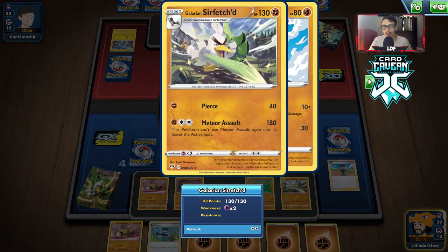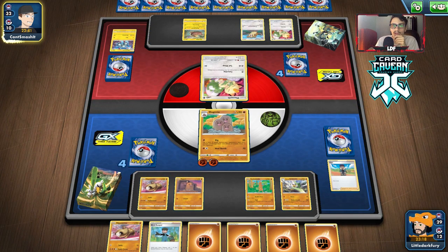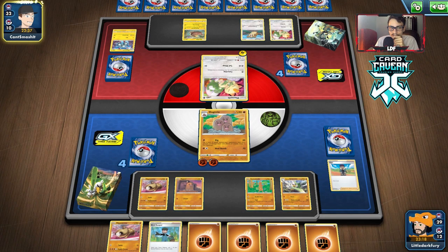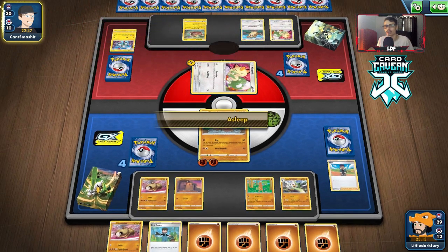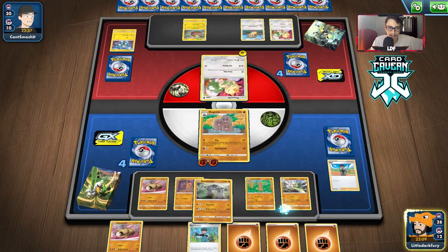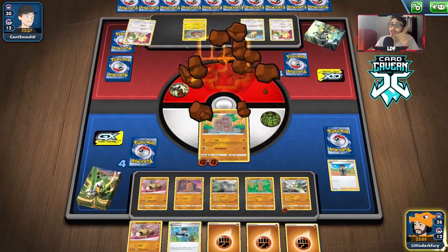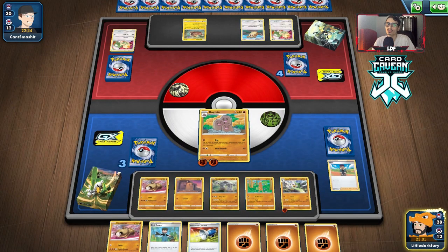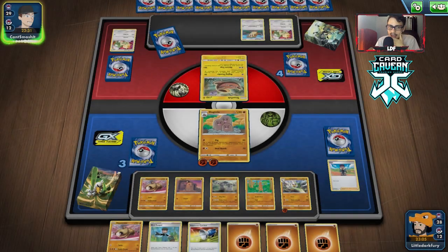We're just going to build the Farfetch'd — I think we've got this game wrapped up. I don't think they can deal with Dugtrio in time. By the time they knock Dugtrio out, we'll have a Sirfetch'd ready to attack anyway. So it looks like it's pretty much GGs at this point. We could have used Dig — that was a misplay — but I don't think it's a big deal. Next turn we'll try to Catcher the Raticate.